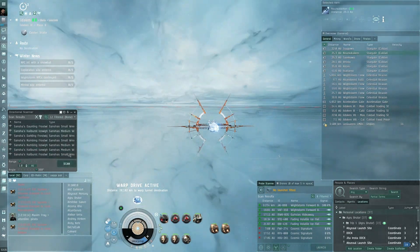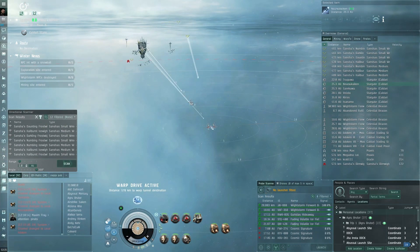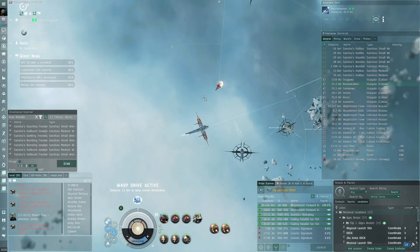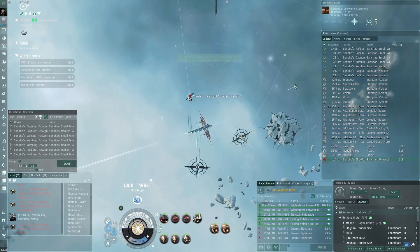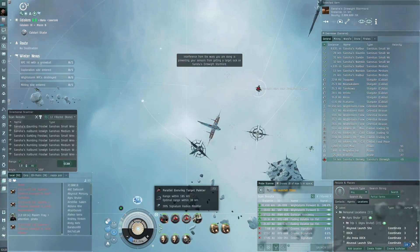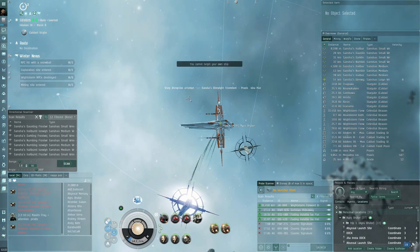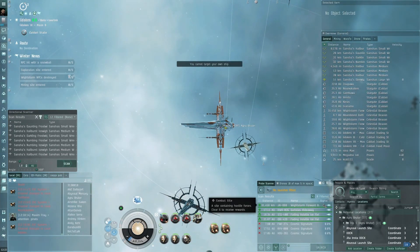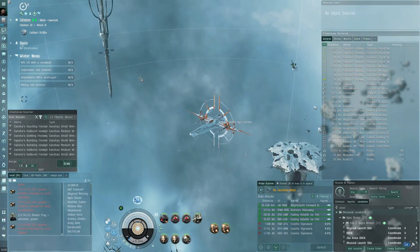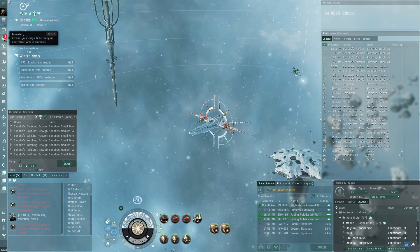Let's check the loot by looking at the wrecks — no large wreck. Hey, the boss just spawned exactly when we came in! We probably won't even get enough time to lock him up. Yeah, that was a pretty annoying coincidence — I went to the other site first and then came here at exactly the wrong time.